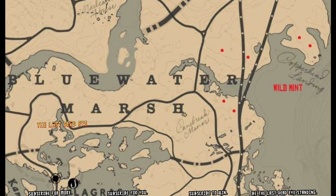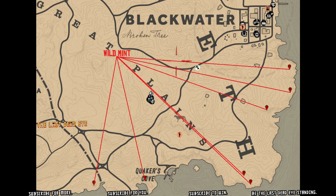You can call your wagon out during that mission and load up your alligator skins in there, then sell them to Cripps when you get out of the mission. You can also find wild mint down in the Great Plains.